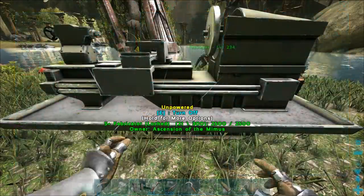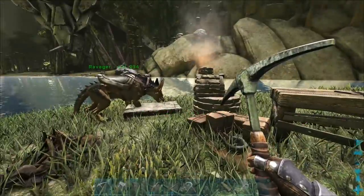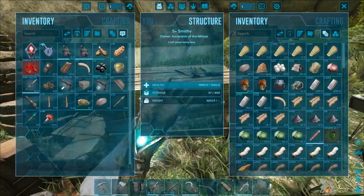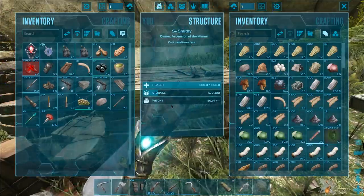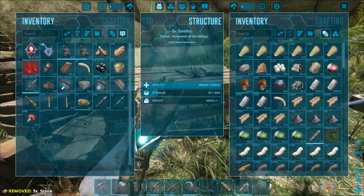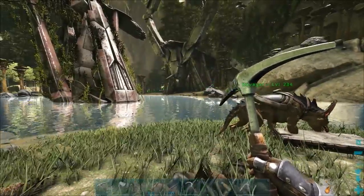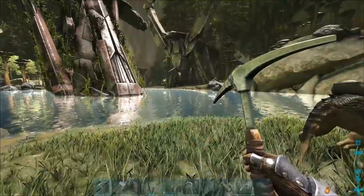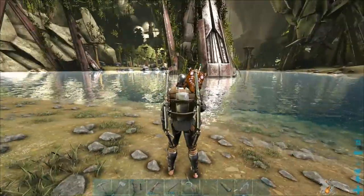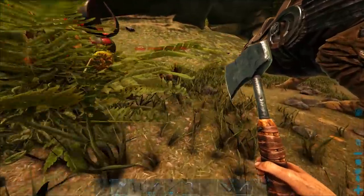We need more polymer and crystal, but we've got a suit and almost another full suit — just need another helmet. I'm not taking this out just yet, but it's handy to have because you burn through hazard suits fast. Just going down into the radiation zone you'll burn through like two suits before you can get down and back, not counting any damage taken.